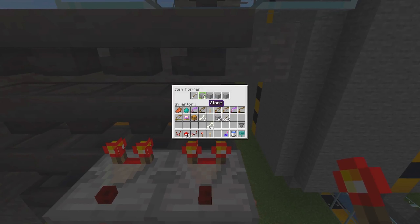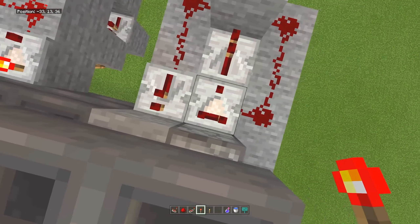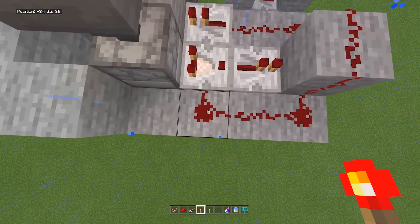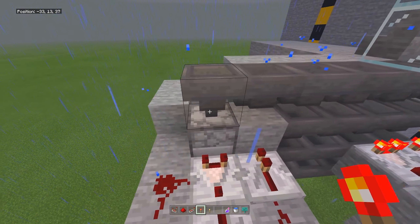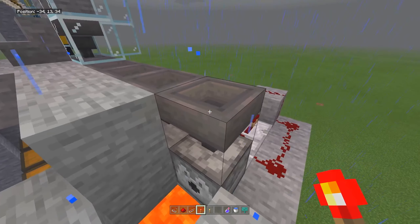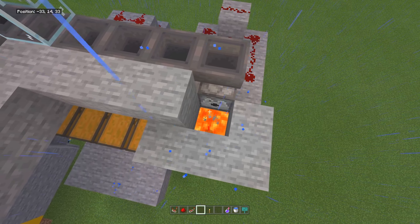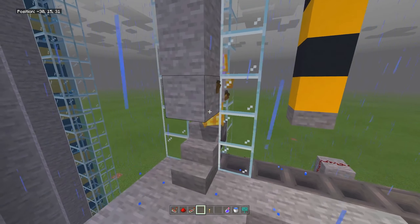On the other hopper you're going to want the same thing. For this sorting system you're going to want a comparator coming out the back of the dispenser, then a repeater facing into the block, three bits of redstone on the back, redstone coming back around into the comparator, redstone going into this repeater into this block. The last hopper is facing into the dispenser. Then place your lava down — so anything that goes through the system once these chests are full will just be emptied out into the dispenser and then the lava.